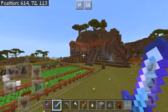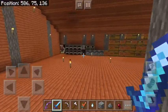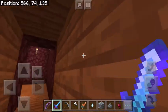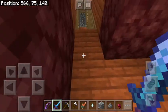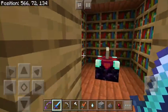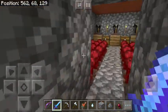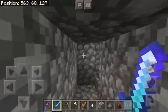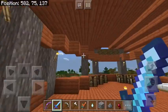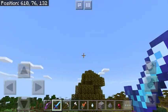Over here I have an automated wheat farm. And then if we go back into the house — the portals are here, another room. You go down the stairs — nothing there yet. Enchantment room. And down here is the potion room. I won't show you the mine because it's just a mine.